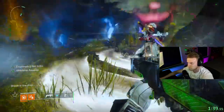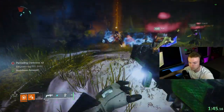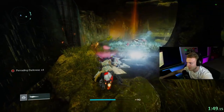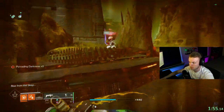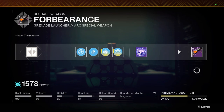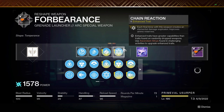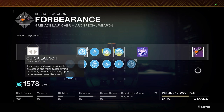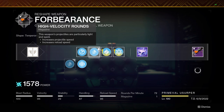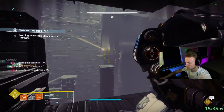Weapon number 4 on the list is something that if you don't have for some reason, you need it. This is probably the most important weapon to have in my opinion, which is Forbearance. This arc waveframe grenade launcher is available from the Vow of the Disciple raid, where you can either grab yourself a god roll from an encounter, buy one from the final chest, or craft one after you get 5 red borders. The only roll that you should have on this weapon is going to be Ambitious Assassin and Chain Reaction. If you do manage to craft one yourself, which you absolutely should, also make sure to have a reload speed masterwork, quick launch for handling and velocity, and high velocity rounds for increased reload speed. This gets your reload all the way up to 96, which is what you want, because that would be the only negative about this weapon. So now with high reload speed, you can just spam this at the ground and watch everything melt in front of you.